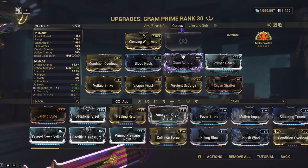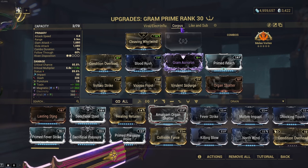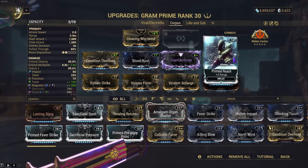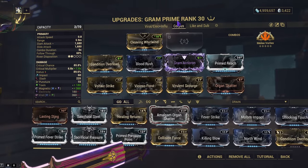Next would be the Corpus build. Same as the last one, except I've added a little bit more crit damage in place of Weeping Wounds because I didn't really think I needed it for the Corpus. So we have Organ Shatter to replace Weeping Wounds, but we still have Prime Reach to add a little bit more range, and we're using Melee Vortex because we're using magnetic toxin.